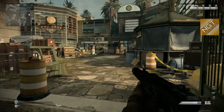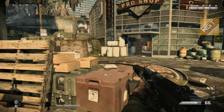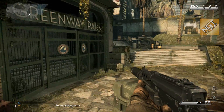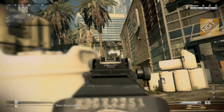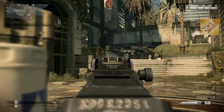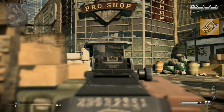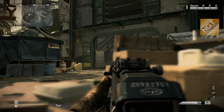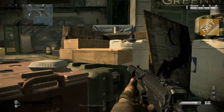Moving down into the lower concourse, we have some points of coverage here. You can jump up onto these boxes, sit and cover that top area, or cover the upper concourse. You can also sit back and cover the pro shop, or cover the open area and down from the atrium.